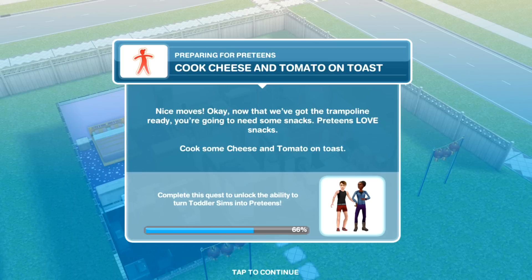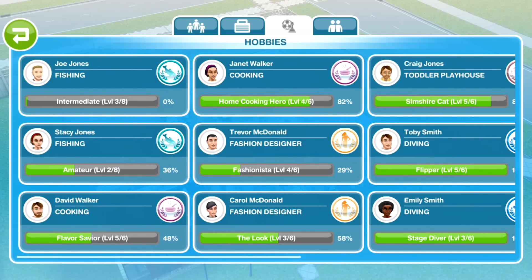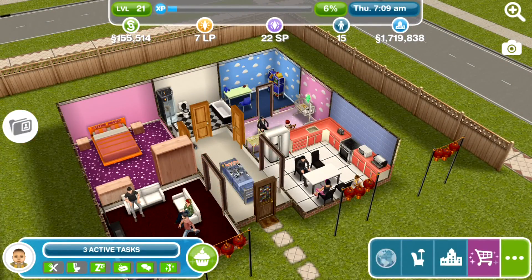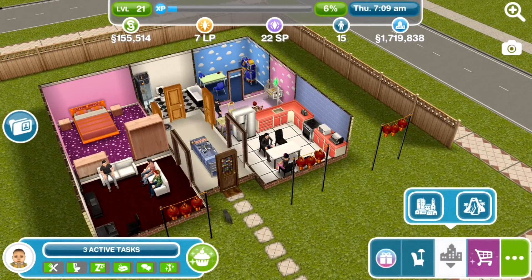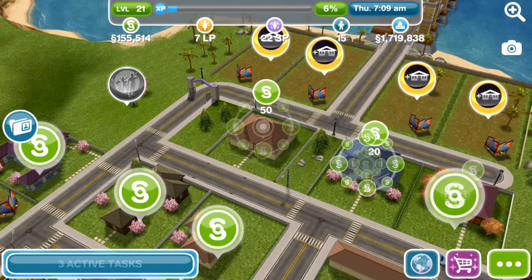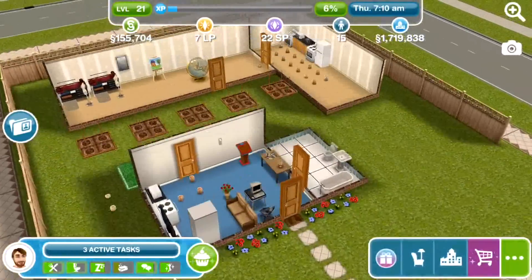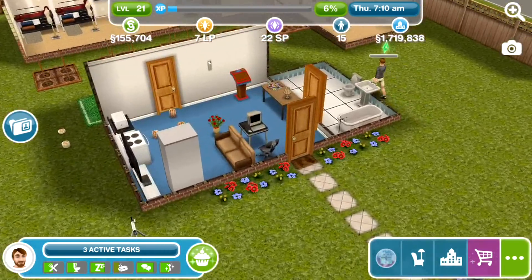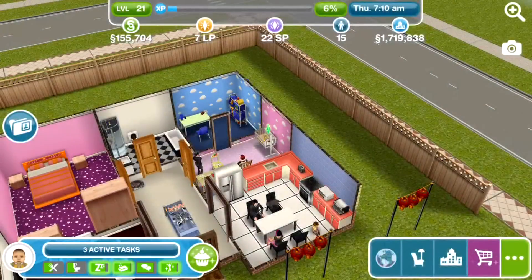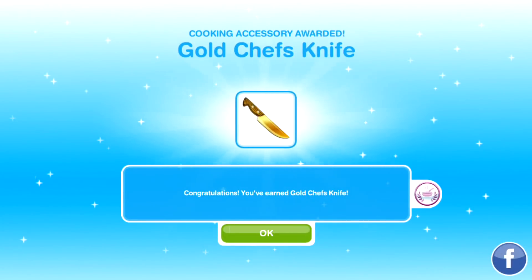It's now time to cook some cheese and tomato on toast. Now that the trampoline is ready, we're going to need some snacks — preteens love snacks. I'm going to find my sim with the cook hobby to do this. Let's use David and get him to cook some cheese and tomato on toast — it only takes a minute. David's finished — he's cooked his cheese and tomato on toast, and he also got a gold chef's knife. Excellent.